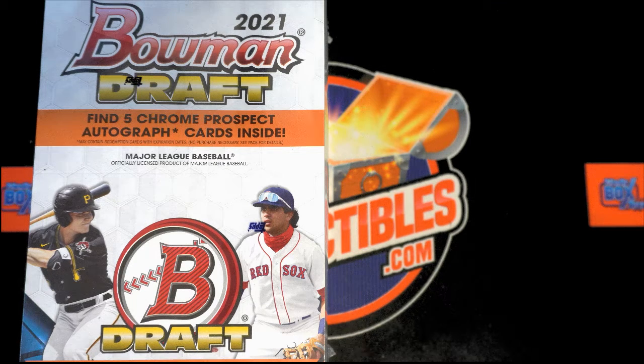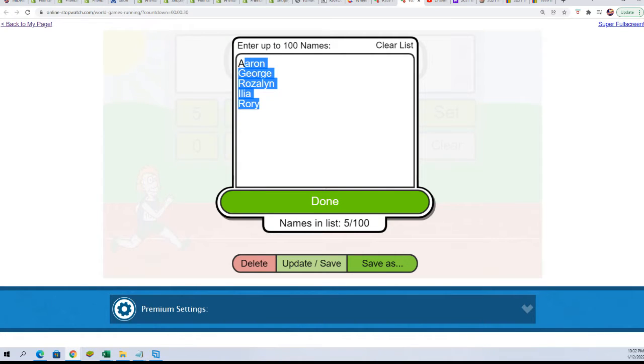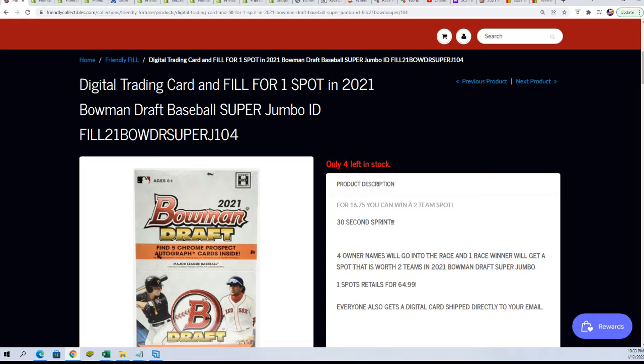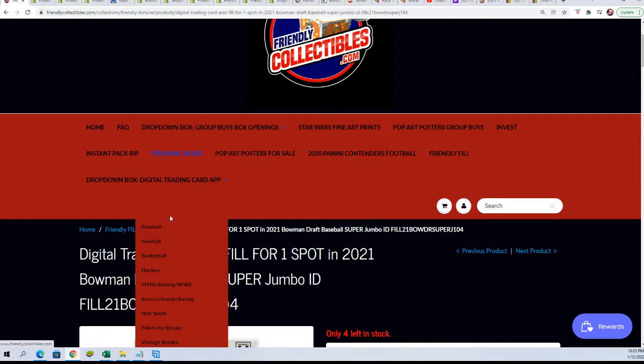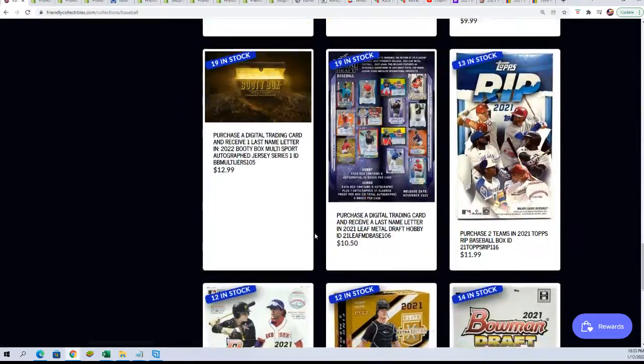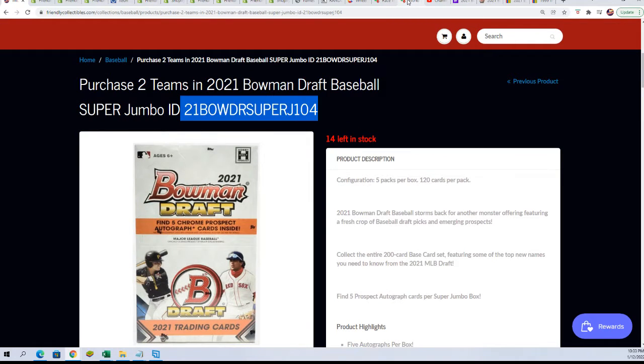Good luck everybody in Bowman Draft Super Jumbo. We have our folks who are in the filler, and we'll determine one of these winners here is going to get two teams in the break. Brand new filler, $16.75 gets you in and four other names go through the race. One winner gets a retail spot at $64.99 and those are worth two teams. That's a two team spot right here. Good luck.